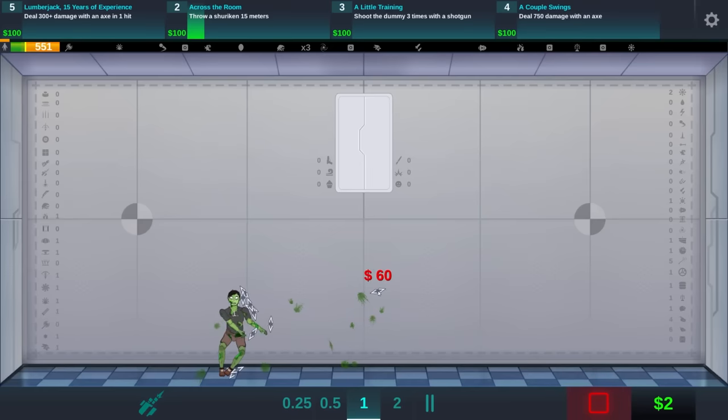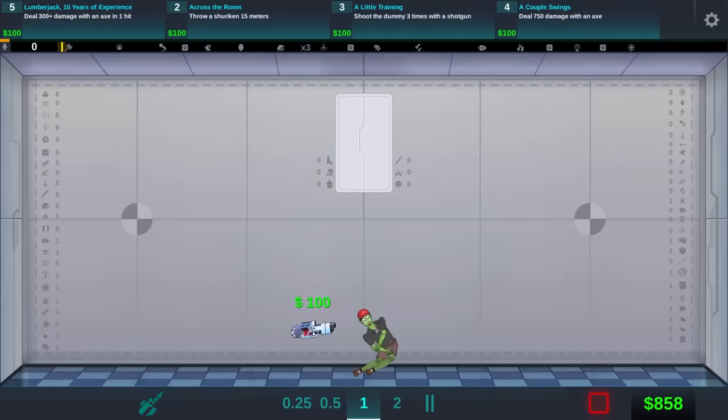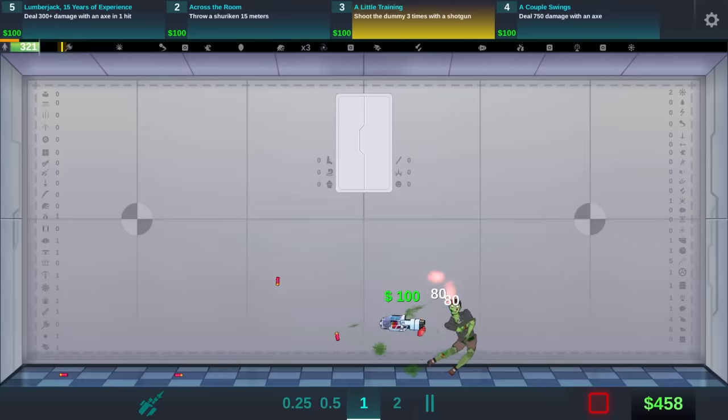This time I get to control the chaos. So you just drop the dummy in, right click, pick your weapon of choice, and then blam, blam, blam, blam.